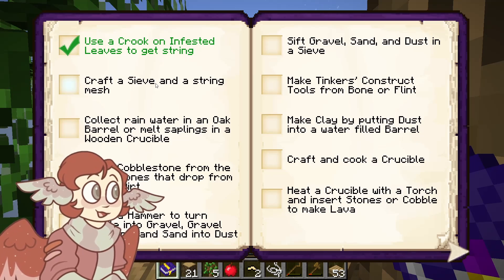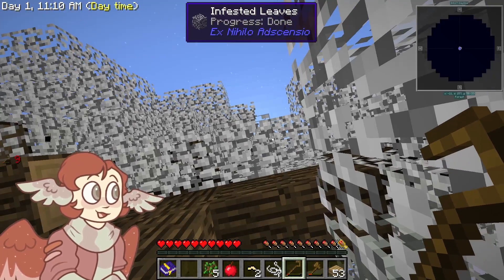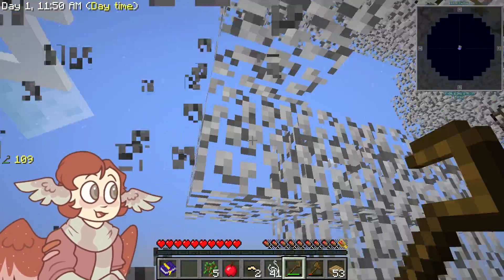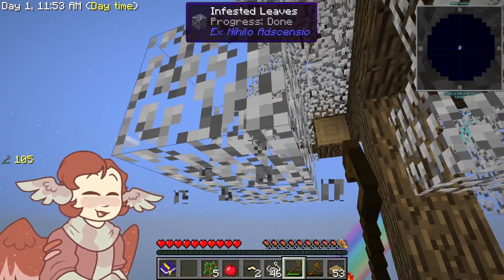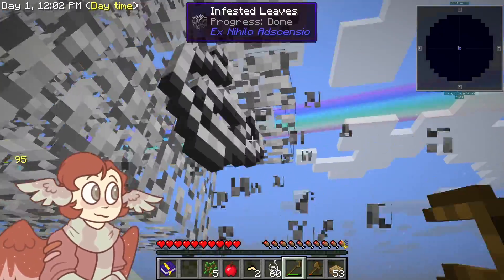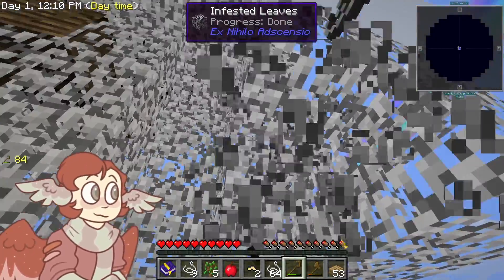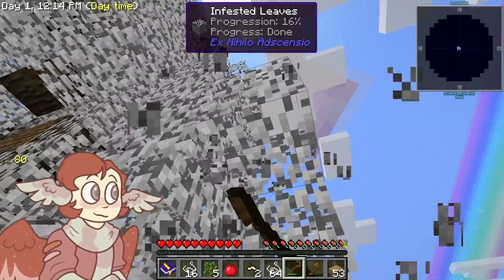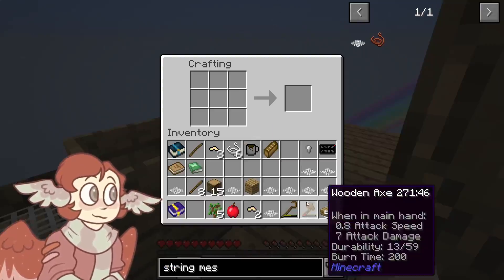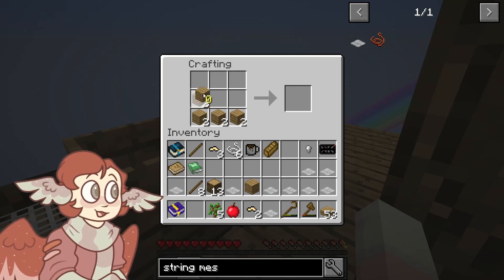Craft a sieve — so we need nine string to make the string mesh, so we need to collect a little bit more. So far I'm really enjoying this, because I really enjoy playing with mods and stuff, and that's something I've been trying to do a lot recently — it's just a new experience in Minecraft. I feel like I've personally gotten a little bit bored of just normal Minecraft. I know that I really enjoy Skyblock despite never committing to it very well. This feels really fun and I'm looking forward to seeing what all this modpack has to offer. I actually made a lot, so hopefully we can use these for something later.